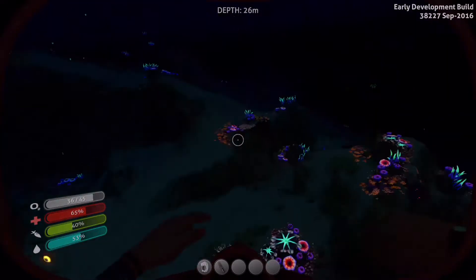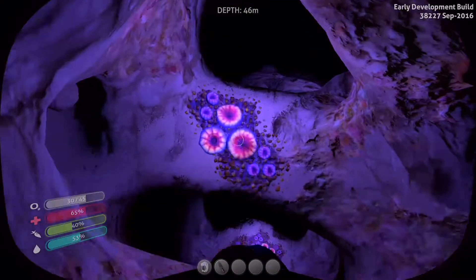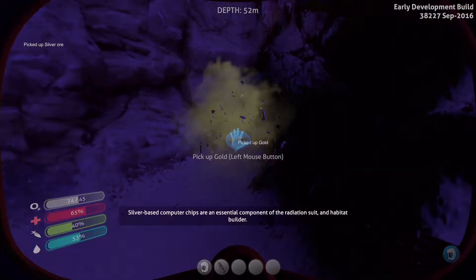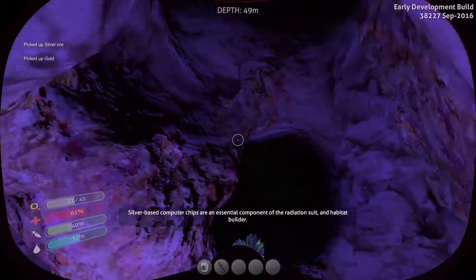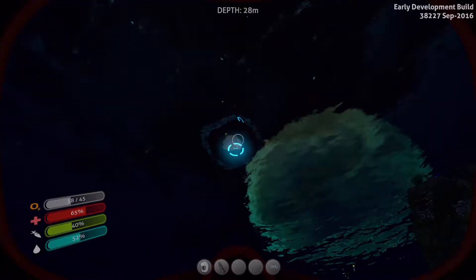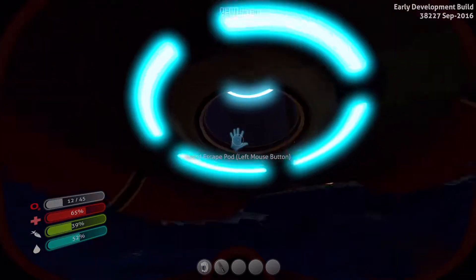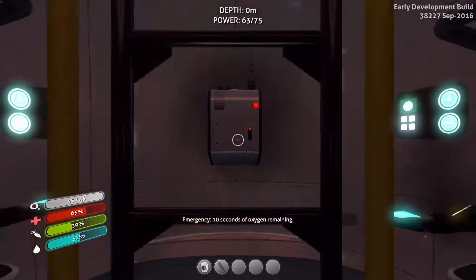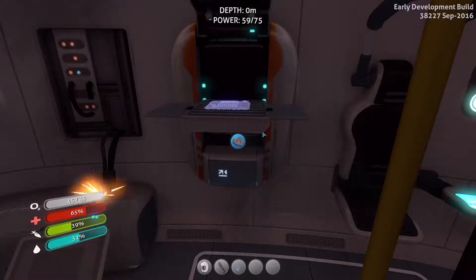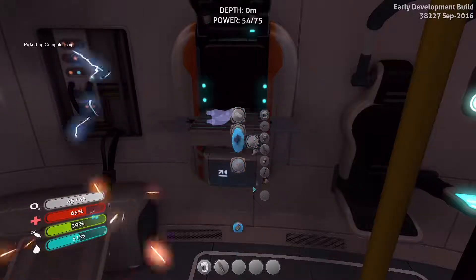I was hoping to get a lot further in the first episode — maybe build something. Wait — silver! And a gold! Oh my god, that was really unexpected! So we actually found silver — we're going to build what we wanted it for: computer chip. And now that the computer chip is done we can build a habitat builder.